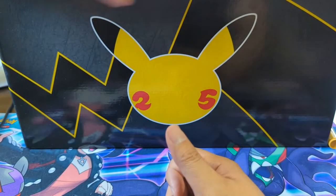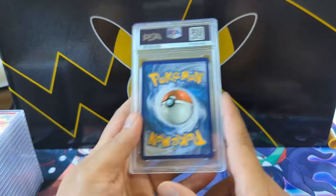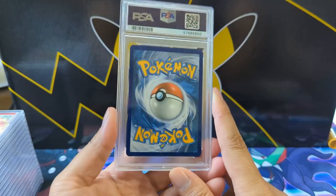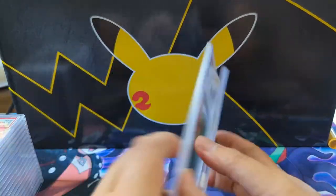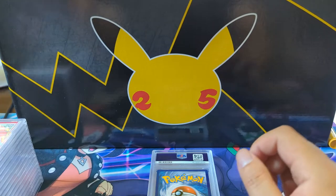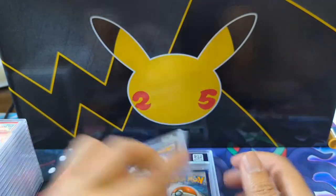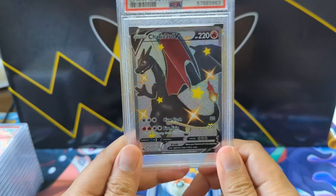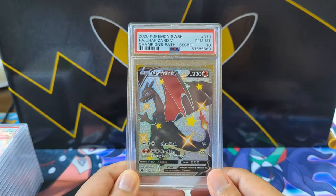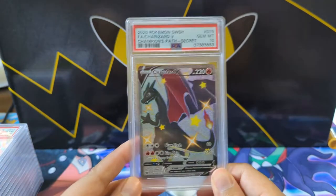That's the first stack. Now let's go — Champion's Path, and what is Champion's Path all about? It's about Charizard. We got Rainbow Charizard PSA 10, we got another Rainbow Charizard PSA 10, and the other one is the Shiny V — another PSA 10. So yeah, there are two Charizards in Champion's Path and Tyler got them both as 10s.